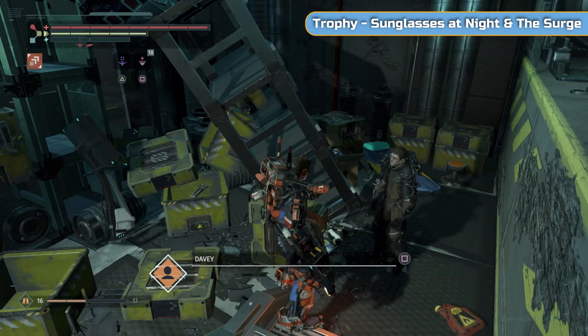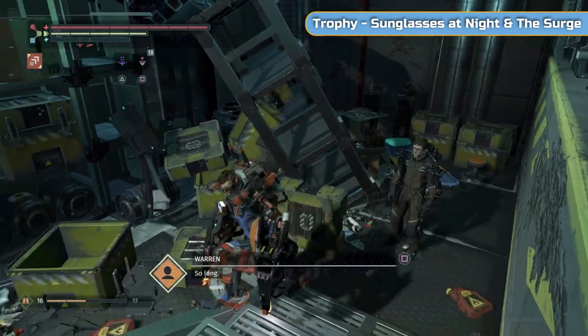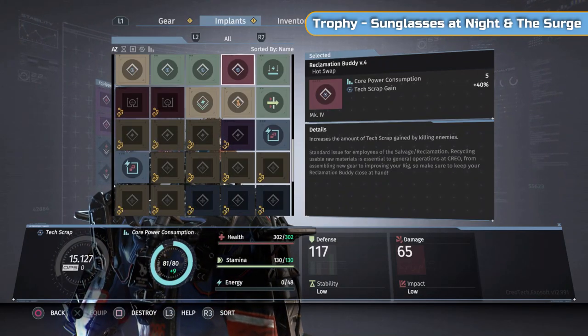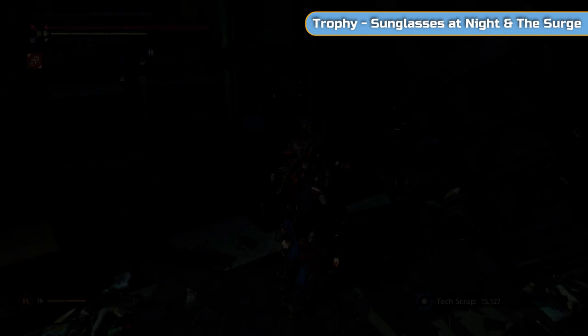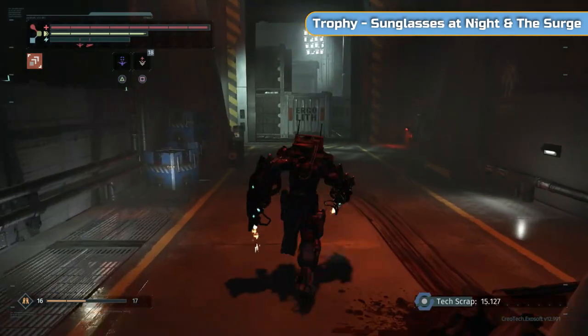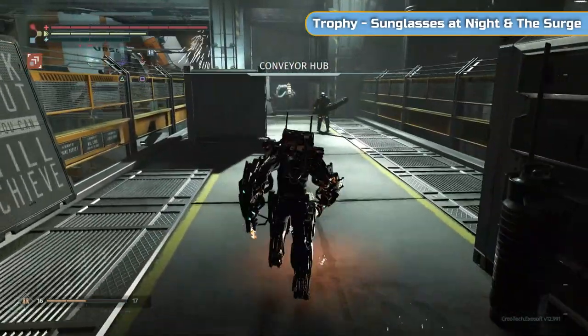Next time you meet him in the med bay, speak to him about the medicine he needs and give it to him straight away — you don't need to go find it because you've already got it, so it doesn't give the game a chance to glitch on you. Make sure you exhaust the dialogue so he goes back. Right, on we go — it's pretty much just a run to the end.